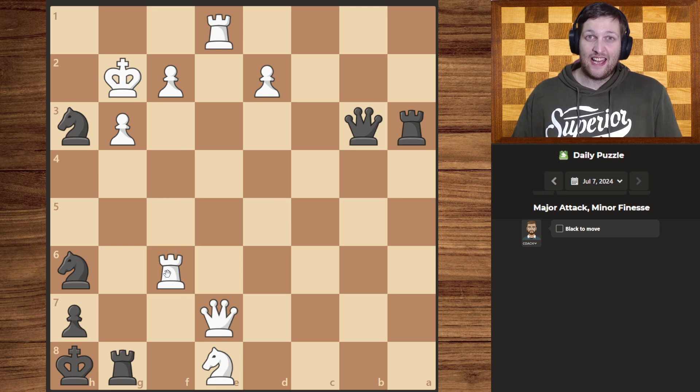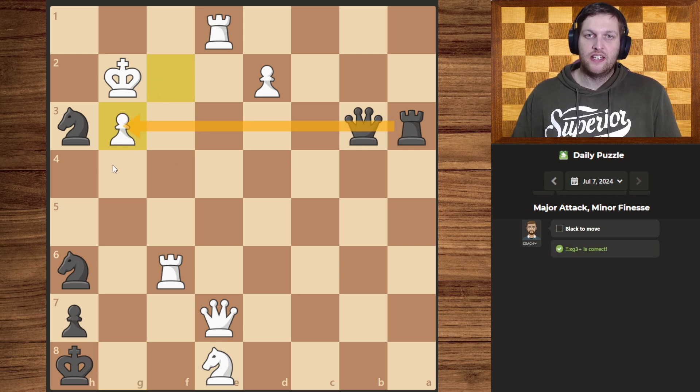One attack they cannot really stop though is when we sacrifice the rook. Not only does that still mean that we have our battery over here, it also means that we have an open attack.